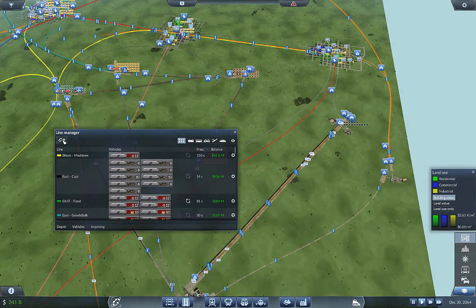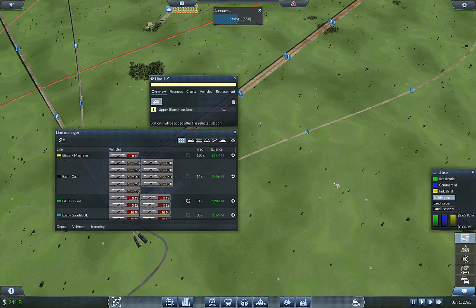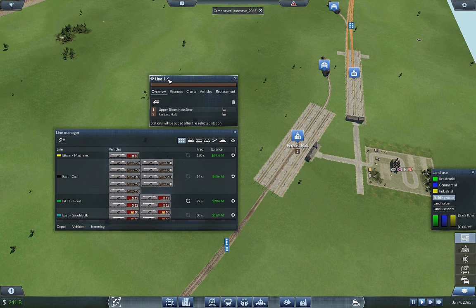I have a new line from here — slag is sort of a dark brown so I'm going to keep with that color even though it's ugly. Okay, so this is going to be East Slag.